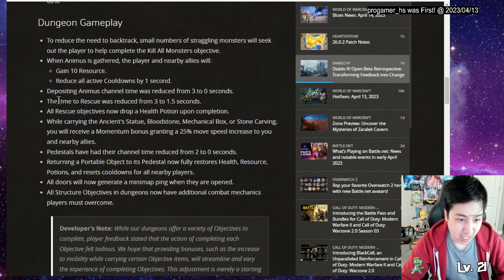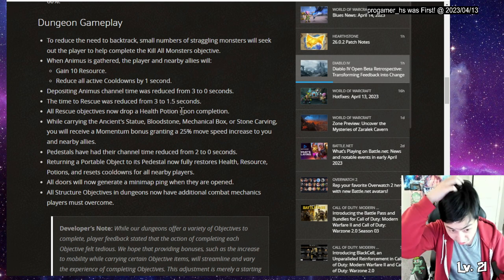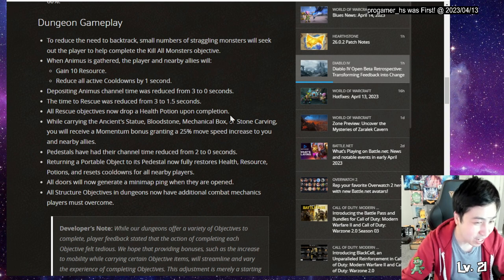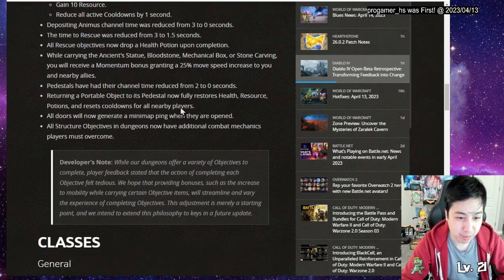The time to rescue has been minimized to half, but you still get a health potion upon completion. You can still only carry one, but now you get a movement speed increase for you and nearby allies. Returning to the pedestal now restores health, resource, potions, and resets cooldowns for you and nearby players. It's a step in the right direction.